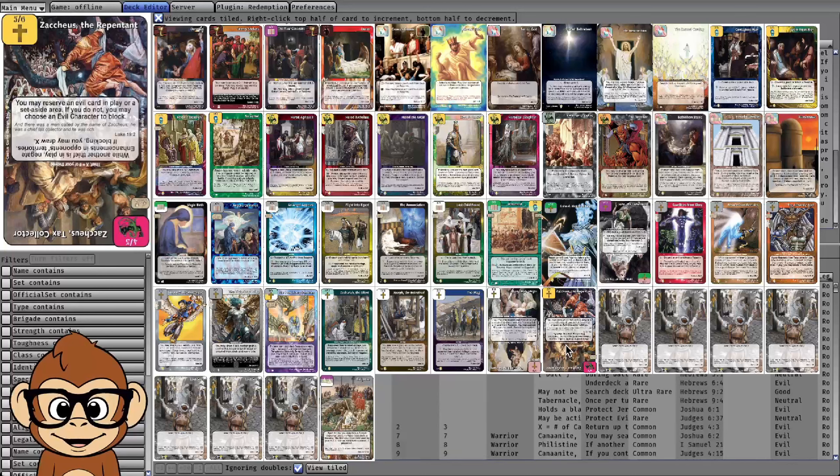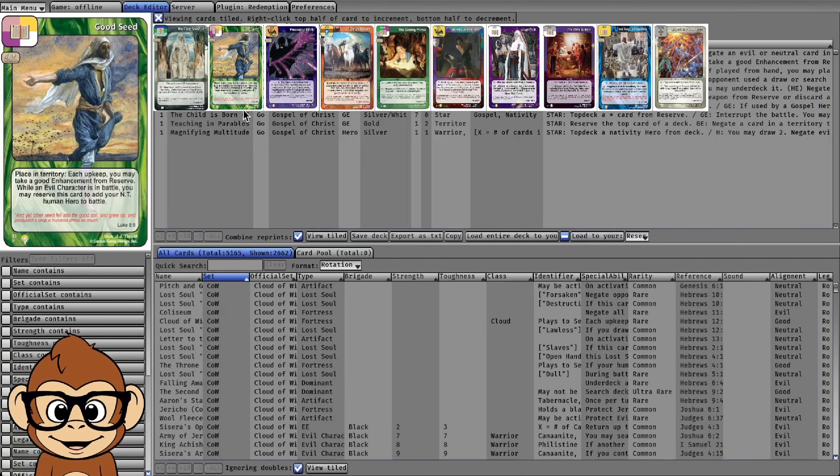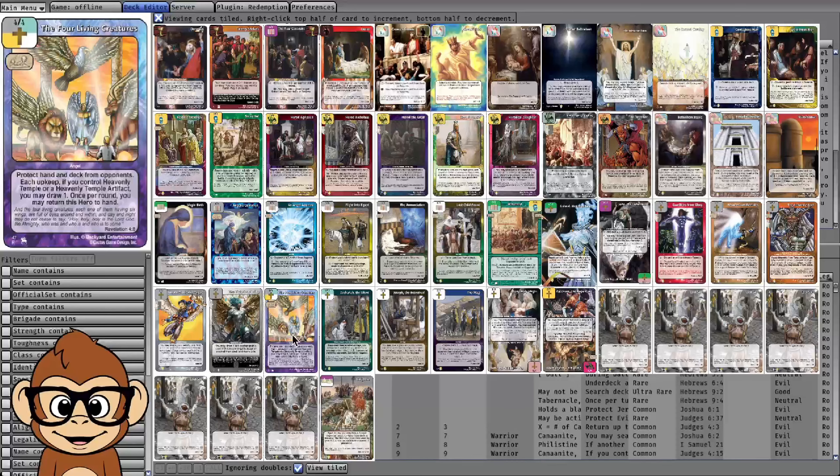That's in place of a dominant — it's a really strong plan if you have access to Zacchaeus, but it's a lot of work to do what a dominant could have easily done. New Covenant can also increase attack power by fetching Good Seed from the reserve as a backup plan, or Teaching and Parables, which is a really premium hand control card.